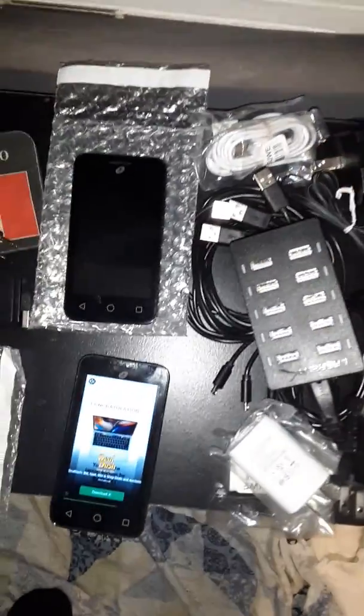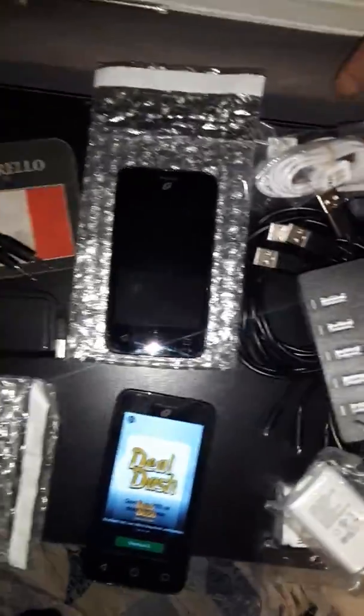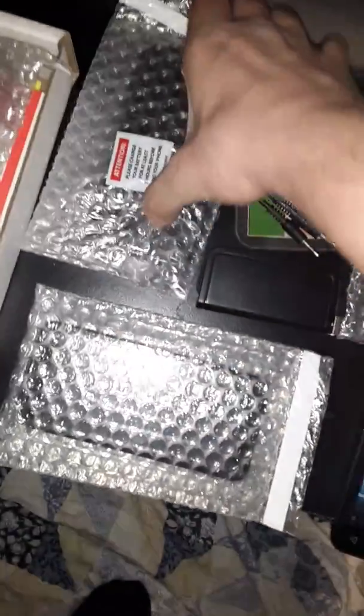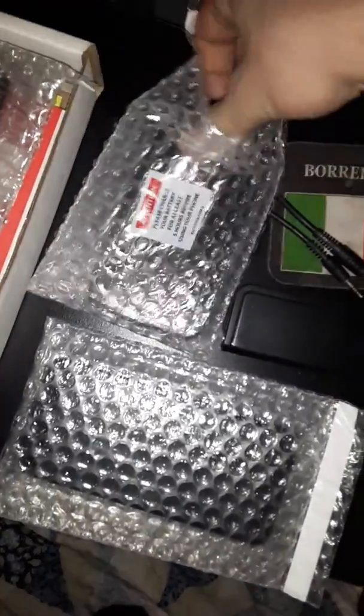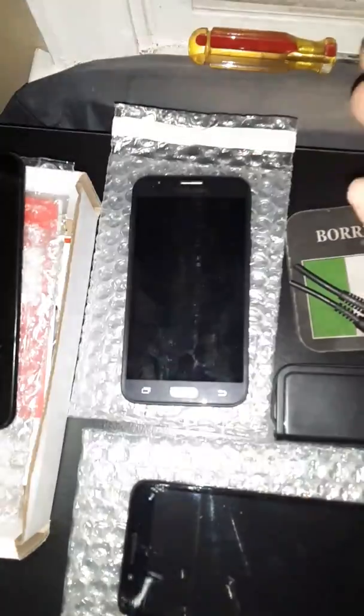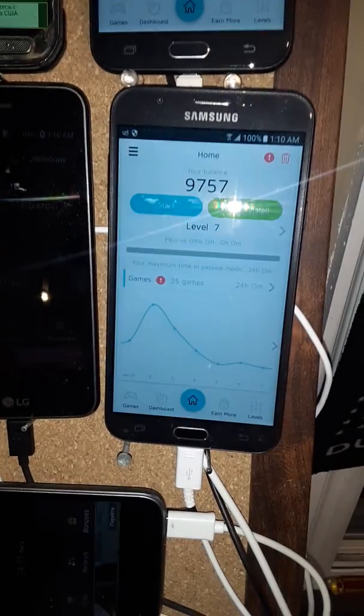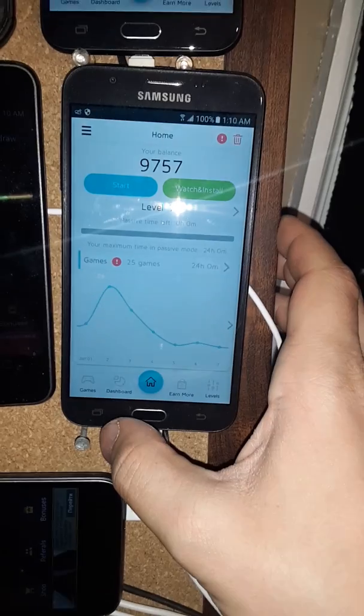Here's how you're going to power your farm: we have a 10-port hub with enough cords to plug into each phone. I have one for the Alcatel here, and two for the Samsung J3. I had a phone number on this phone, so when I factory reset it — I highly doubt you're going to want to put a working number on any of these, but I would just not.